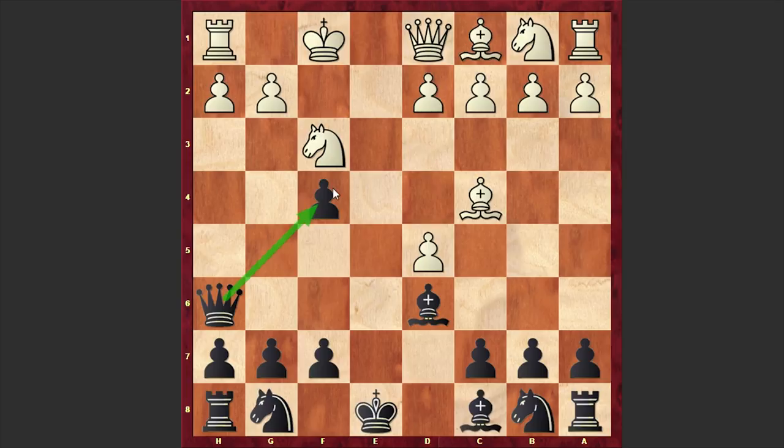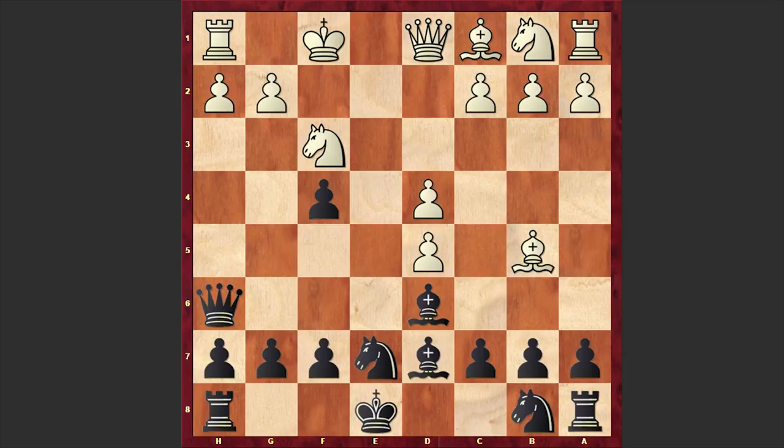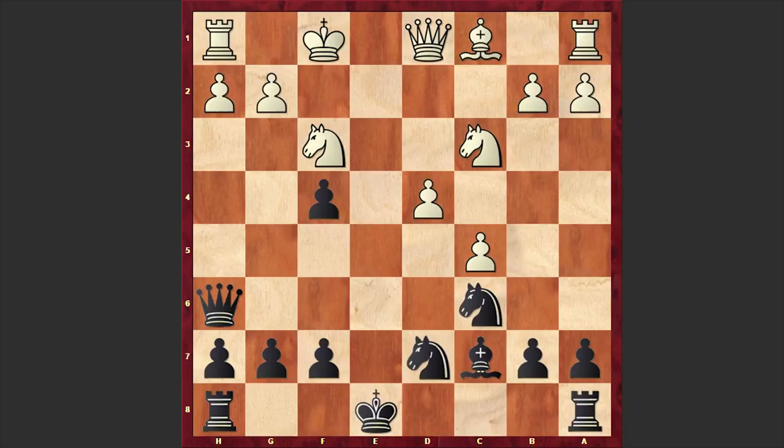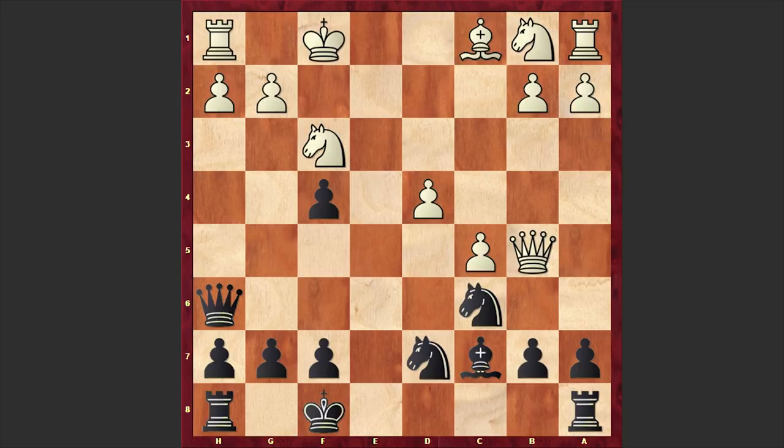d4 was played, Nd7, Bb5 check, Bd7, and here we have the exchange of light-squared bishops on d7 with a c4 and c5 threat. That's why black himself played c5, after which white captured en passant, Nxc6, c5, Bc7, and Nc3. This is a mistake which allows black to gain advantage — it was better to announce a check from e2, after which if black avoids the queen exchange and moves his king to f8, white can play Qb5 and manage to equalize, though the position remains highly complex and double-edged.